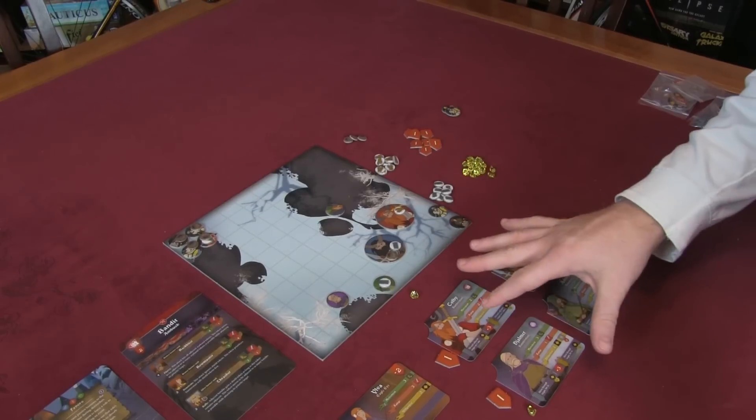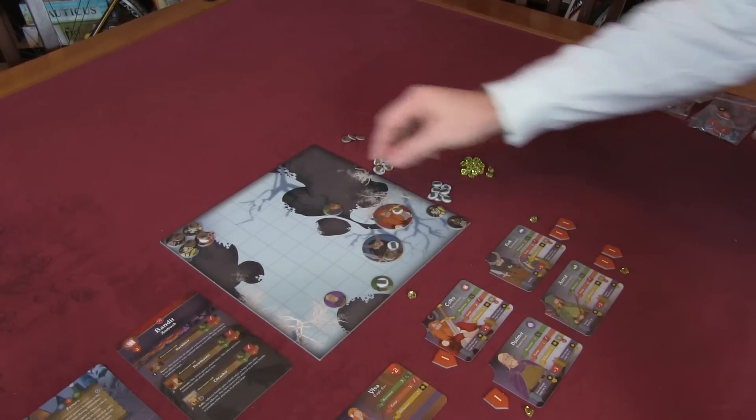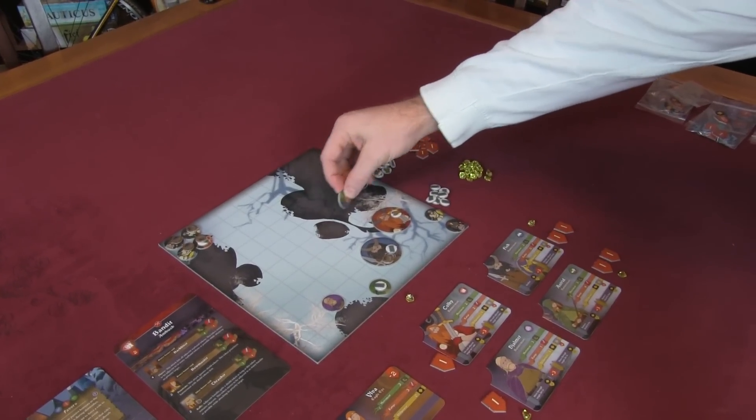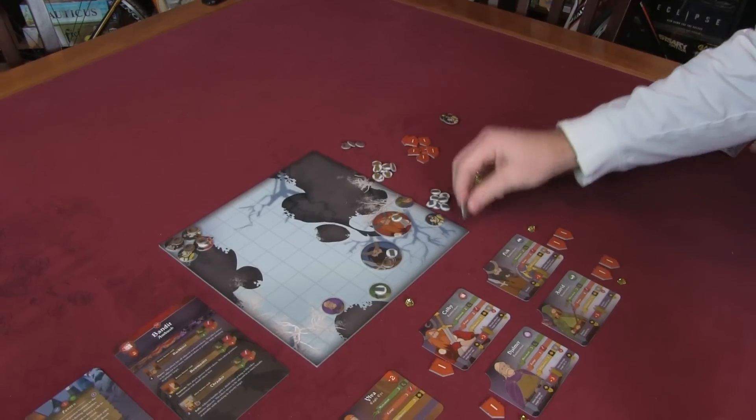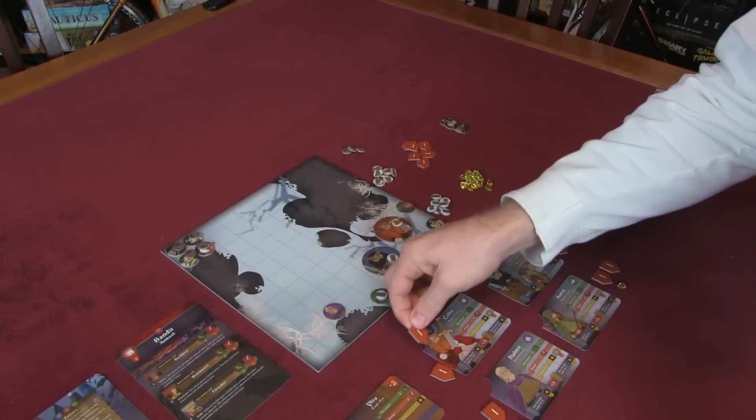Now we go to the Eagle Eye follower. The Eagle Eye has three movement and a range of three. It moves three, fires at range three - attack, kill, renown. Four renown total for the war master.